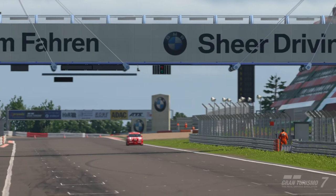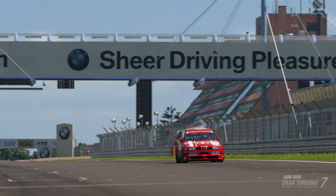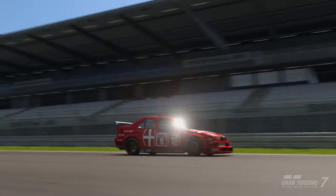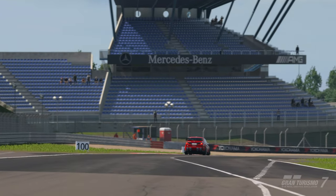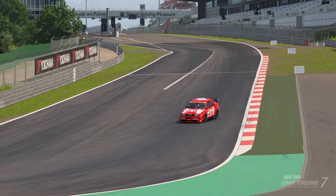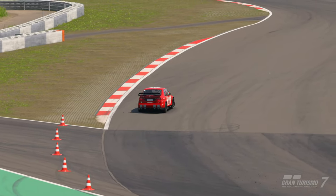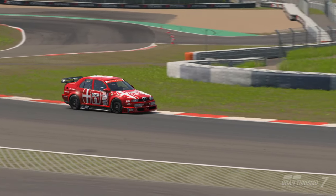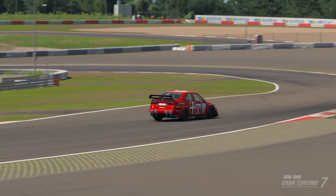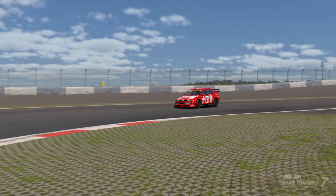Welcome back to the channel for another Gran Turismo 7 track guide. This time we're at Daily Race C in Group 4 at Nürburgring on the racing medium tyre for the time trial guide. This guide is purely based on time trial. In the race it's a no-stop race with fuel saving on hard tyres only, so if you're doing the race you might want to swap over to the Subaru, though this car can compete in race conditions if you're clever with fuel saving.